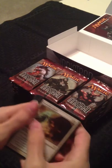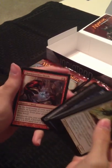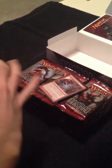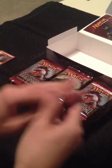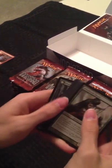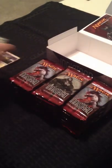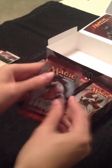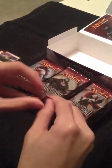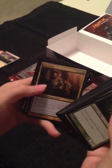I'm not going to show the commons or the uncommons, I'm just going to get right to the rares. We have Charm Breaker Devils for our first rare. Second pack on the right — Clifftop Retreat. Not too bad. I'm always happy to see the Innistrad dual lands. Those are nice.